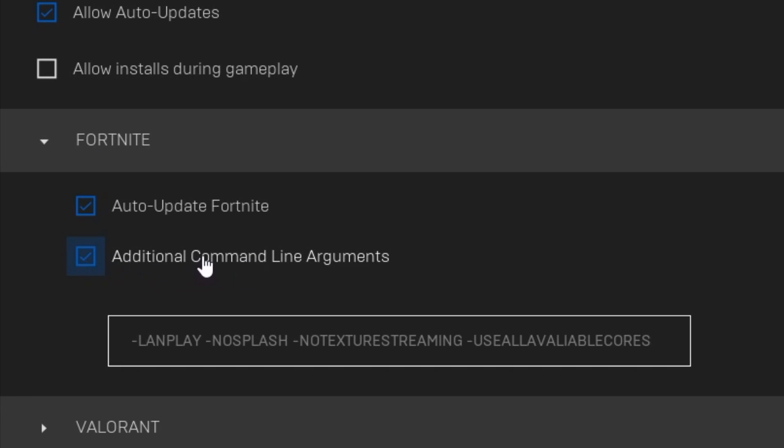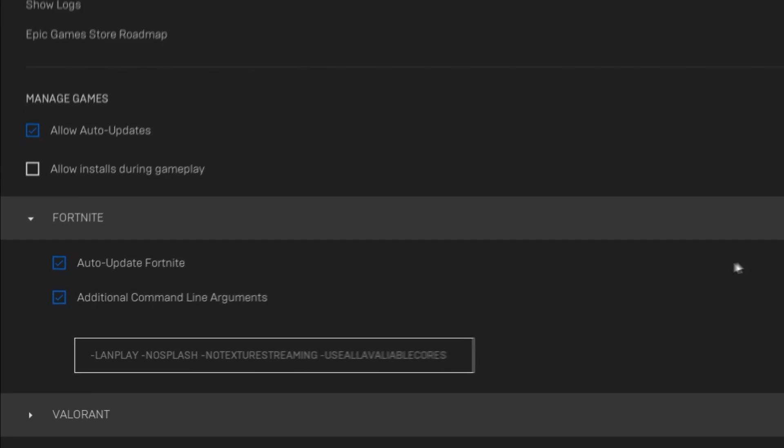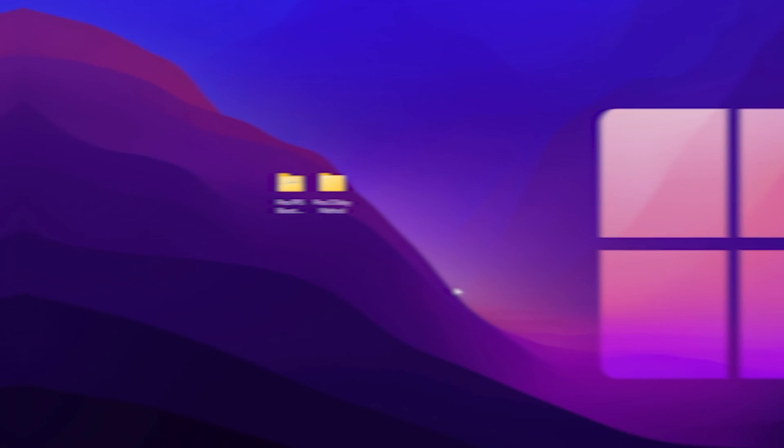After that, scroll all the way down and find your Fortnite. Click on the dropdown, check mark on additional command line arguments, and simply paste here this command: -LandPlay -mode flash -no texture streaming -use all available cores. You will find this command in the description of my video. Paste the same exact command, then close out your Epic Game settings.